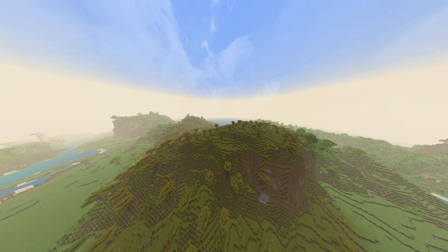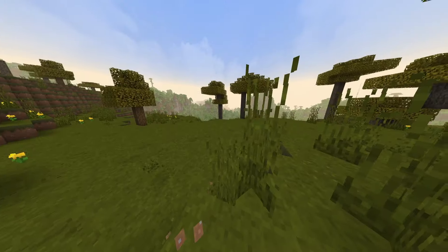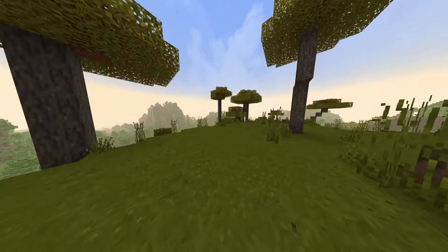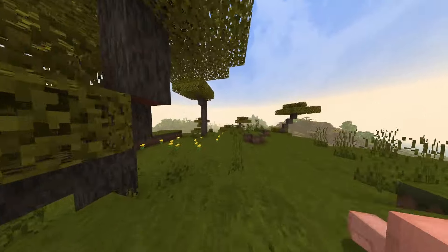Something I thought was interesting is the grass is a lot darker in the savannah than it normally is — it's a lot more grass-colored and greener, which I kind of don't like. I quite like the oranginess of the savannah.